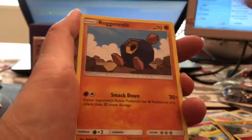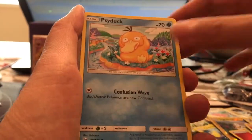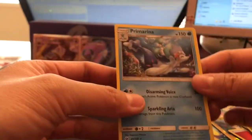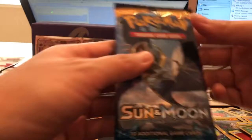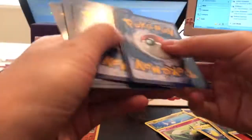We have our Fire Energy, Poison Barb, Torracat, Potion, Roggenrola, Cosmog, Litten, and our rare is a Primarina. I do like when it's one of the three starter Pokémon. Alright, we're going to go into our last pack — last pack magic.